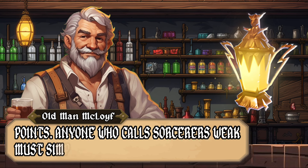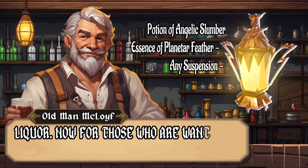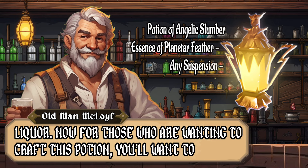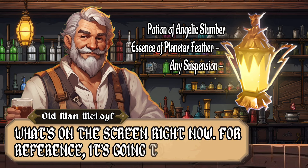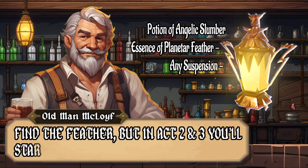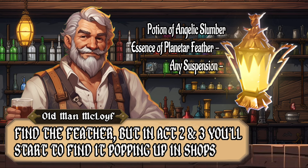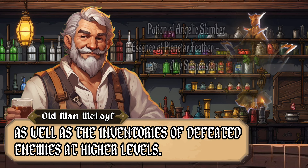Anyone who calls Sorcerers weak must simply not be good at holding their liquor. For those wanting to craft this potion, the materials are on screen now. The feather ingredient will be hard to find early, but in Acts 2 and 3 it pops up in shops and in the inventories of defeated higher-level enemies.